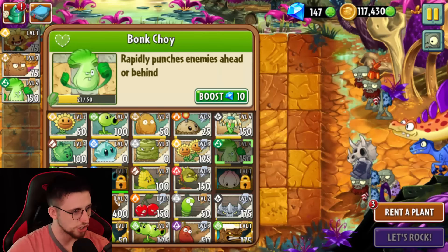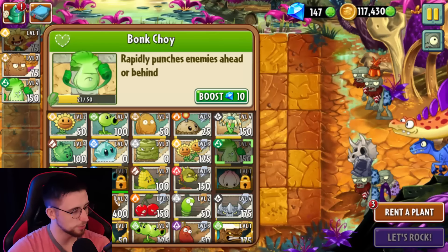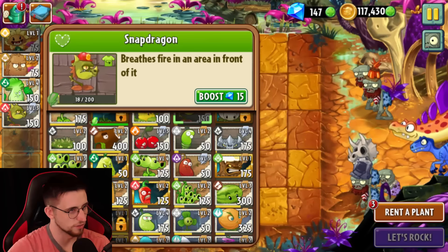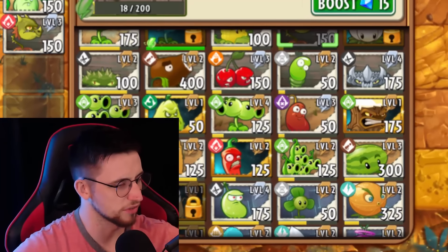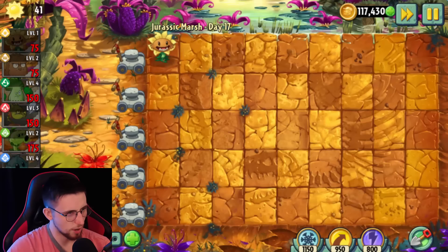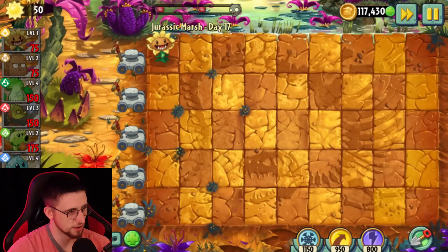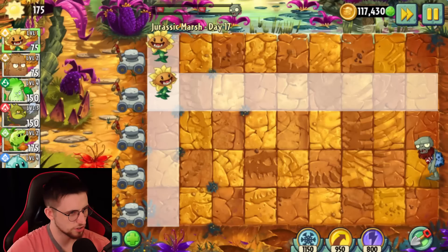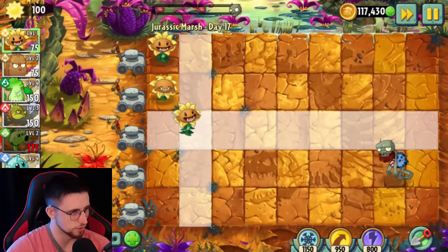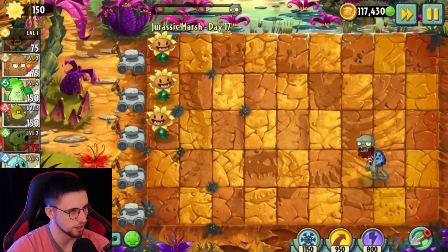So if I can keep the zombies there, they shouldn't be a problem at all. The question is, how the hell do I keep them there? I'm going to bring Snapdragon back in here and see if he can be of use. I don't know why you would have a Snapdragon in the fire brigade when his purpose is to breathe fire — I don't know how you'd expect him to stop a fire. Primal Sunflower, as far as I'm aware, is just a normal Sunflower but better. It's like Sun Shroom, but I don't have to wait for it to grow — it's immediately producing 75 Sun.